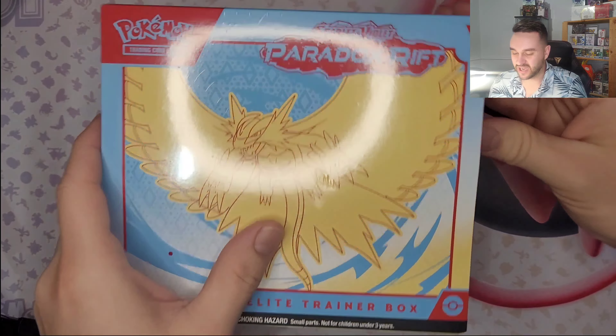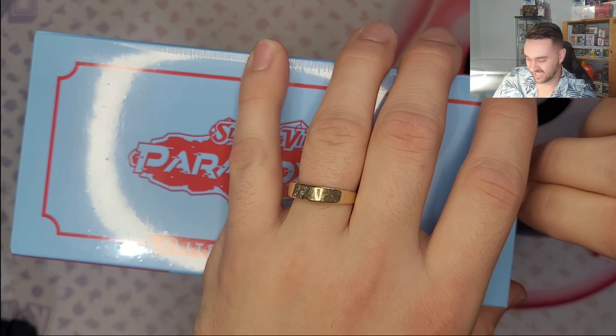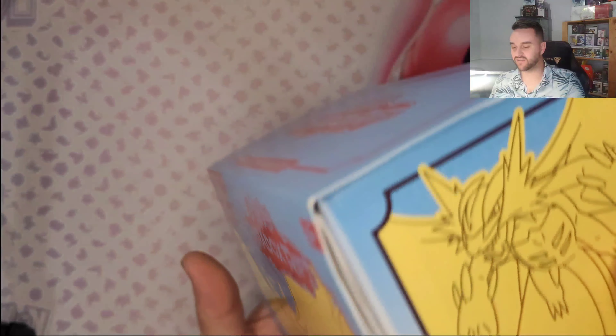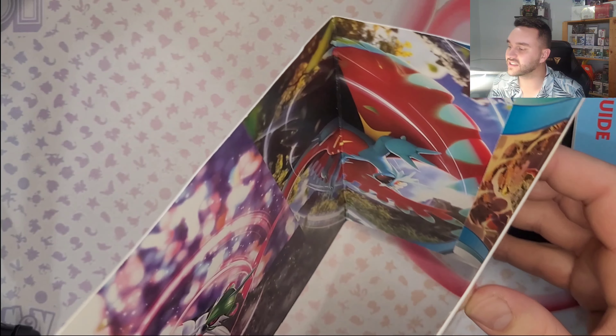As always, I'm gonna show you guys what is inside, so let's jump right in! So here we have the box, and as usual, we have the art set inside. We have Roaring Moon, we got Armor Rouge, Garchomp, and Iron Valiant!